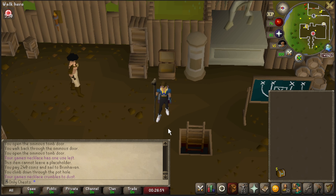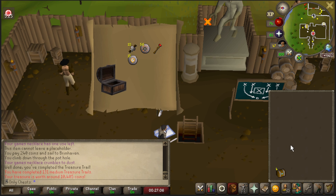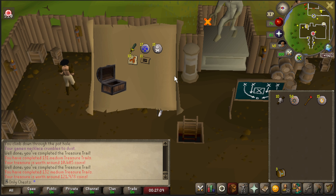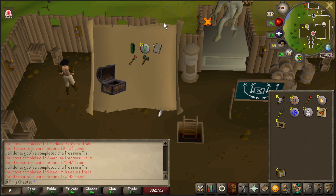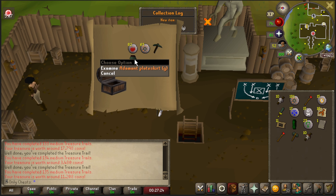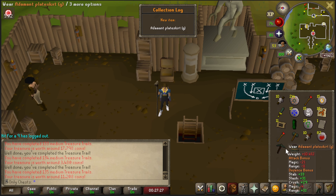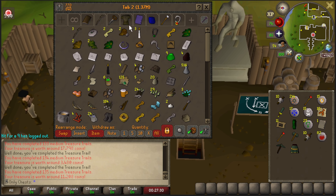We've got another five medium clues here, ladies and gentlemen. Did take me a little bit longer to get these ones, so let's see if we can snag anything useful. Nothing too good there. We do get some Lumberyard Teleports, so it's not too mad. A Bandos Page 3 that we already have. Wow, 125 Mine Runes, and to finish it off we did get one unique - that is the Animate Plate Skirt G.